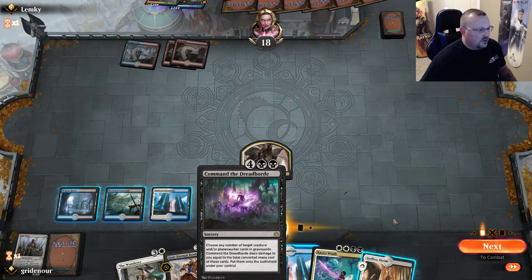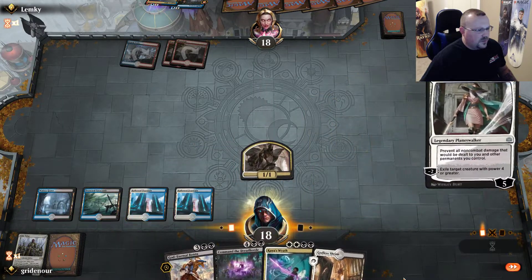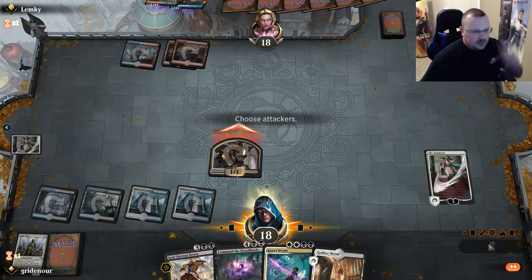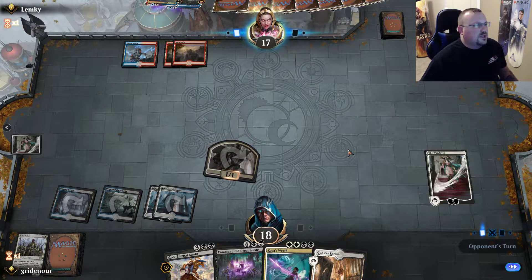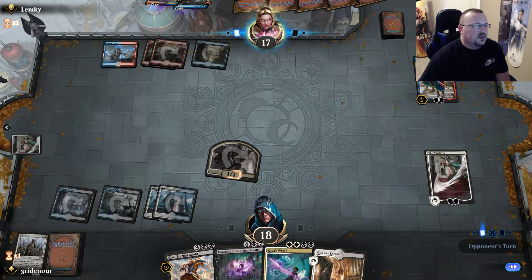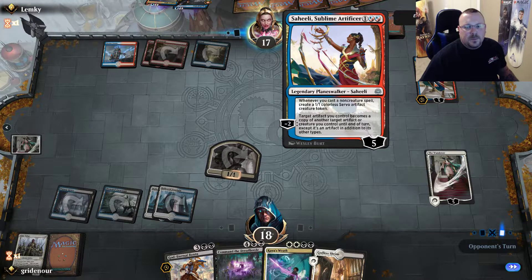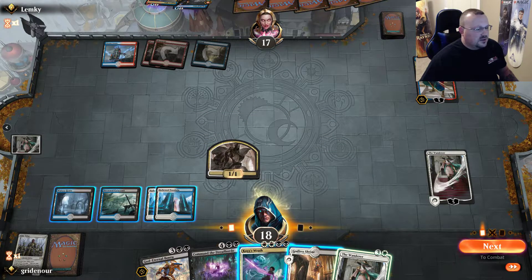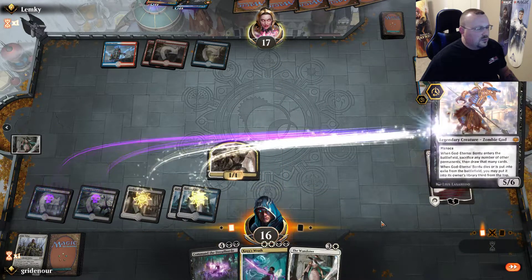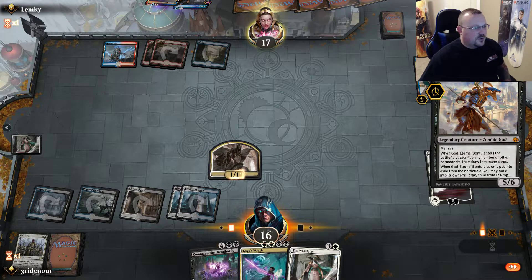So we have The Wanderer and Command the Dread Horde in hand — we're actually going to be shocking a couple things into play here. I wonder if our opponent is potentially on a Drakes or some new Saheeli combo. It's kind of nice that with War of the Spark now being released, it's harder to put an opponent on a specific deck.